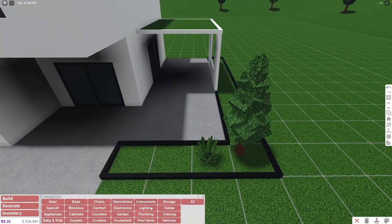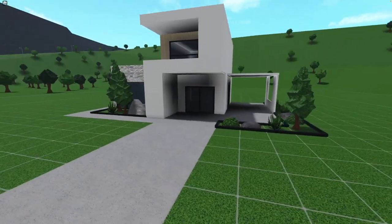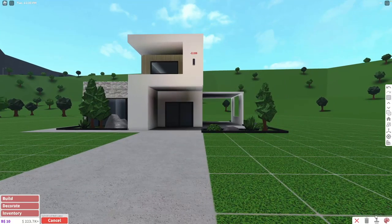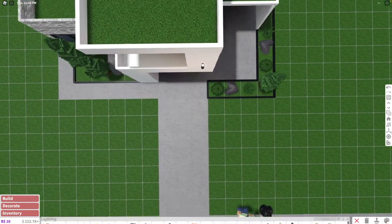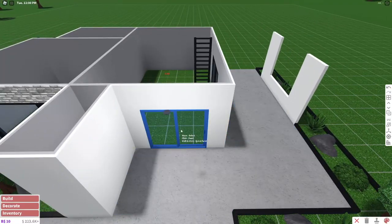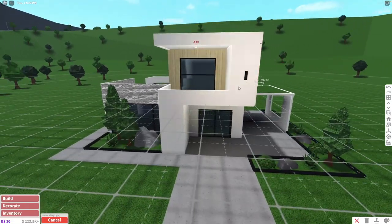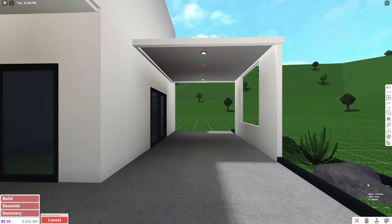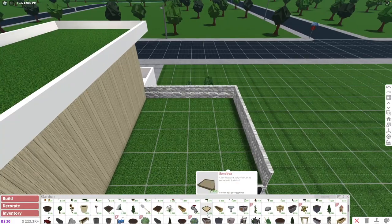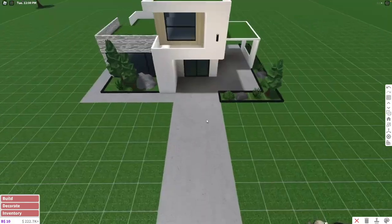Hopefully it's going to be around 20 to 25K. The garden section turned out pretty good — these are the plants I placed to make it as good and cheap as possible. We also need outdoor lighting, and this lamp for $255 fits perfectly with the vibe of the house. For the rest of the exterior lights, I'm using these sleek ceiling lights painted cloudy gray. Let's put two of these on the roof as well. We also need some planters — I like to put planters in all of my houses.